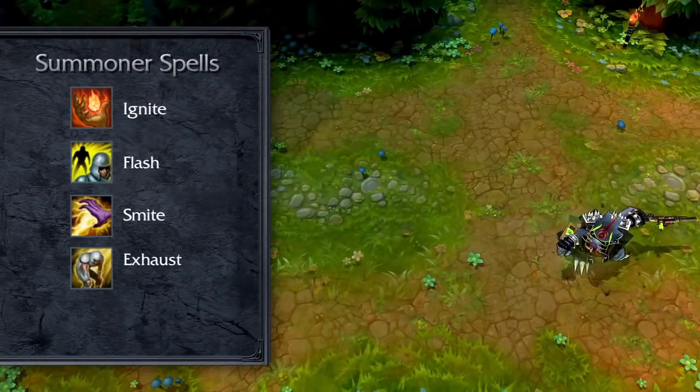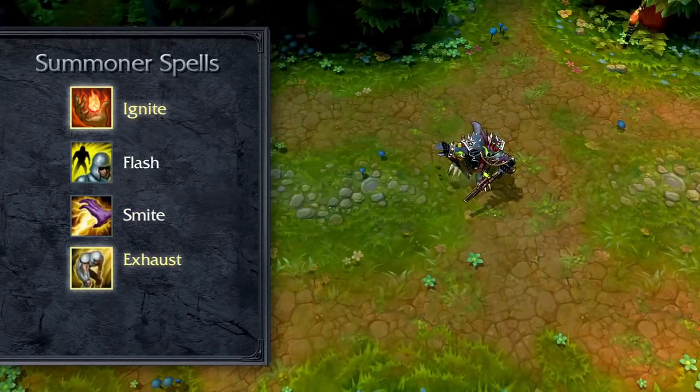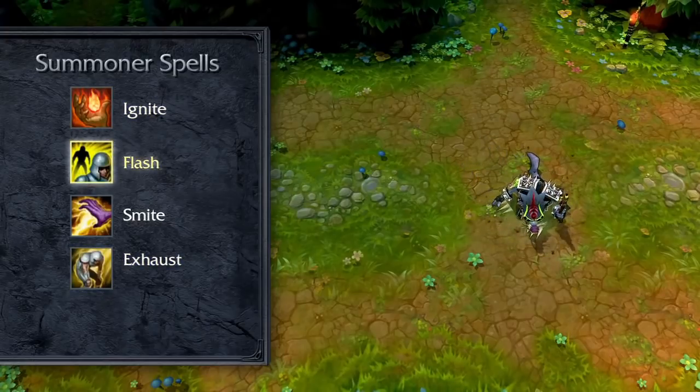For summoner spells, ignite, flash, smite, and exhaust fit best. Take smite when jungling, ignite or exhaust if you want to play aggressively, and flash if you want to play more safely.